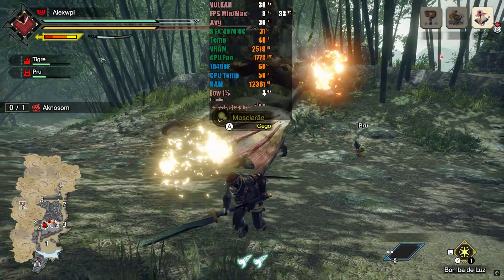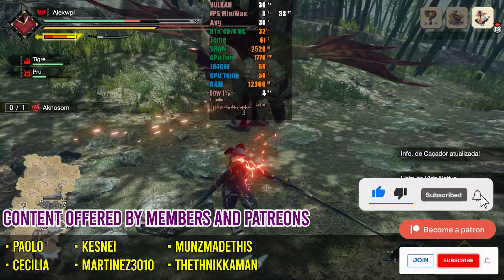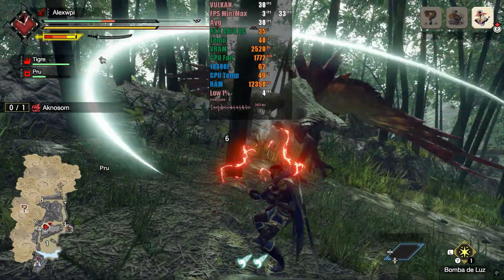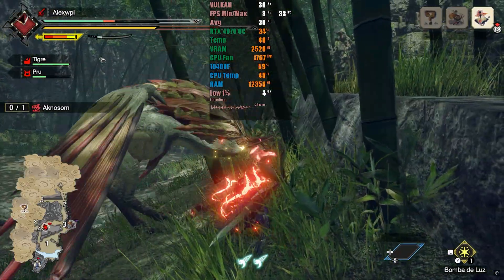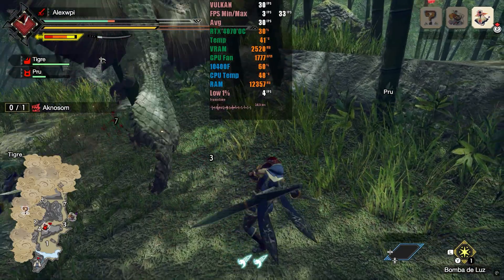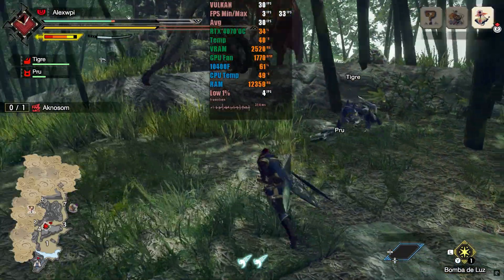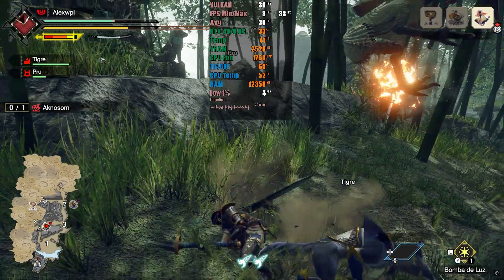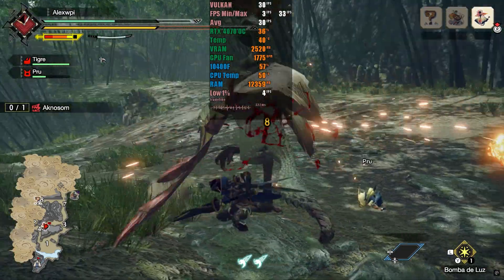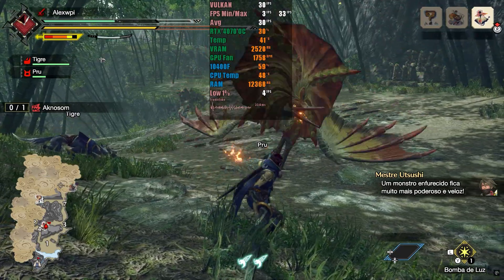Before we dive into our Nintendo Switch emulator tier list, don't forget to leave a like if you enjoy this kind of content. And if this is your first time on the channel, consider subscribing to stay updated with the latest news in the world of emulation. Our Switch emulator tier list will be slightly different. We'll divide the projects into Tier S and Tier A for the good and great emulators. However, we'll also have a category for questionable projects that don't inspire any confidence and may even be suspected of being viruses, having obscure origins, or not clearly revealing what's in their code. Lastly, we'll include emulators that are terrible, where most games are in an unplayable state. The main criterion will still be performance, but if there's a serious issue in another area — such as reliability or security — the emulator may lose points, as we saw earlier with Citra MMJ in the 3DS list.